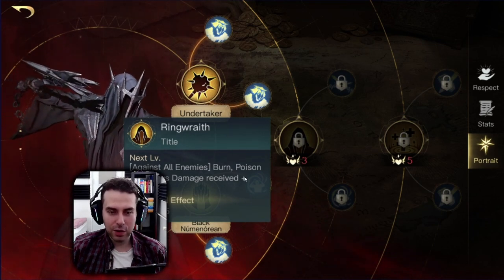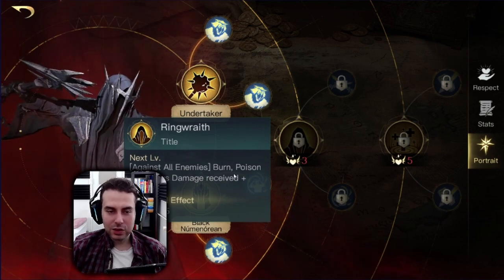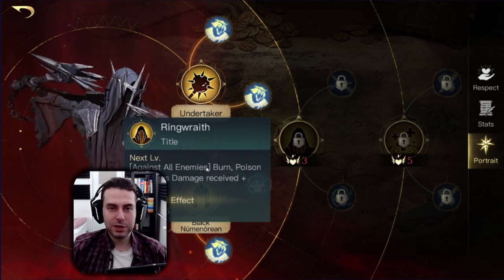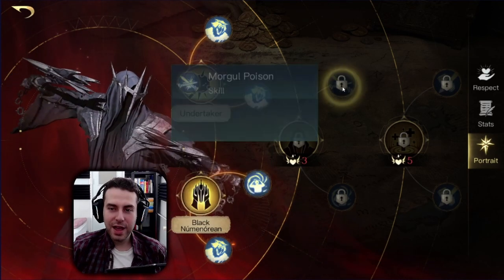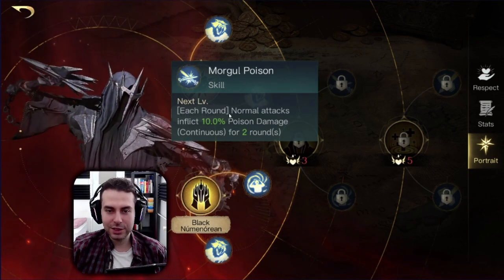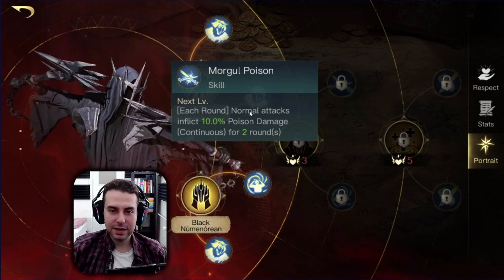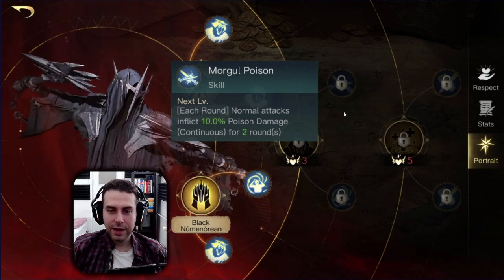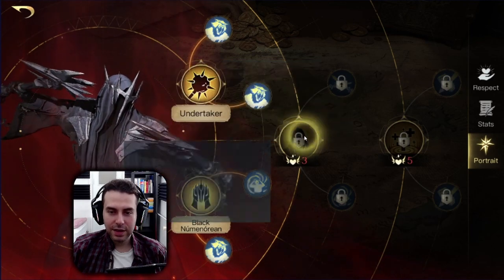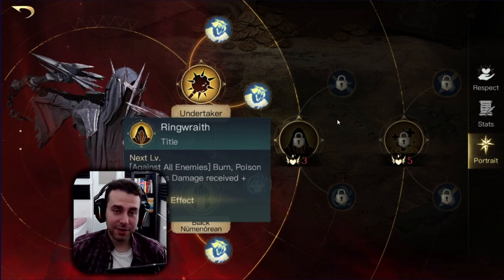If we continue and look at our Respect 3 kills, we have Ringwrave, which further increases our elemental damage — not just the Shadow himself benefits from this, but also his troops like the Arbalest or his Corsairs. Then we of course have to go for Morgo Poison, because this is additional poison damage for each of our normal attacks — great to have.